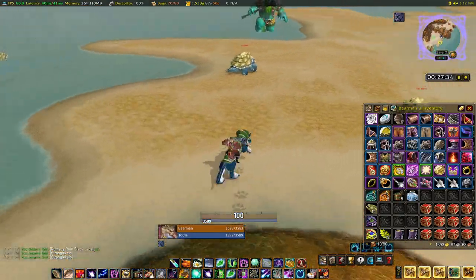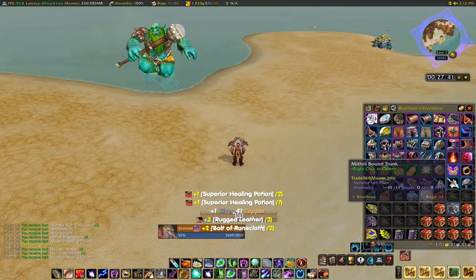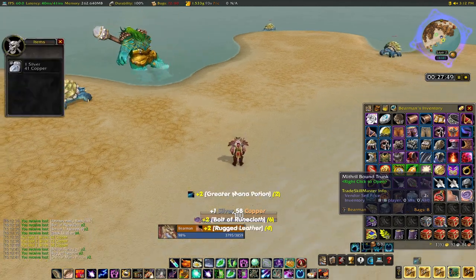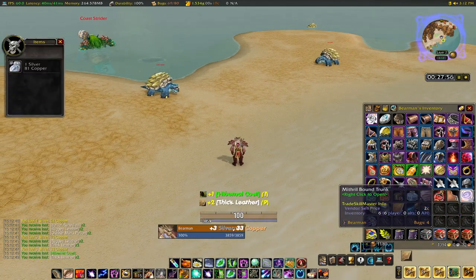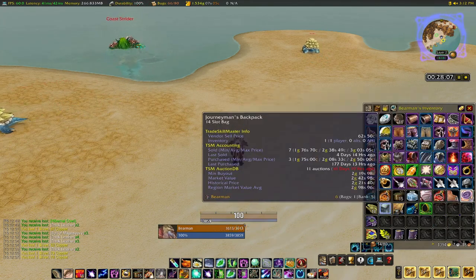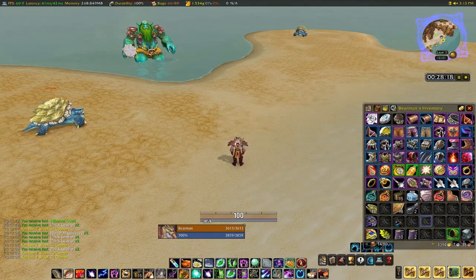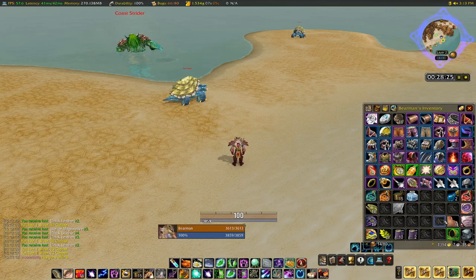I'll go ahead and open up these chests to give you an idea of what we can get. I got a Genuine Backpack — those were pretty rare — lots of leather, some raw silver, greens, and potions. So: leather, cloth, some greens, some potions, and a nice backpack. Most of the greens aren't going to be worth very much. As for bag space, it does add up pretty quickly — usually within an hour I fill up the bag space I have.